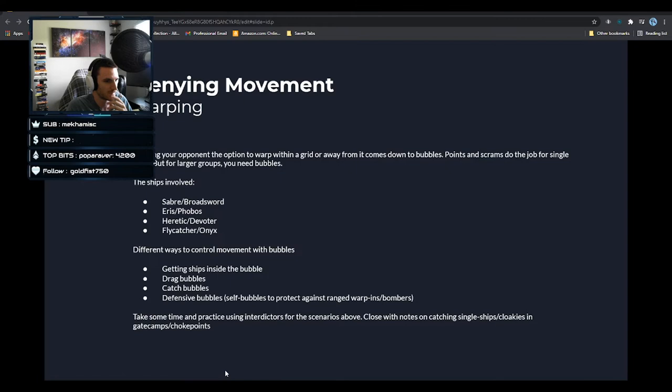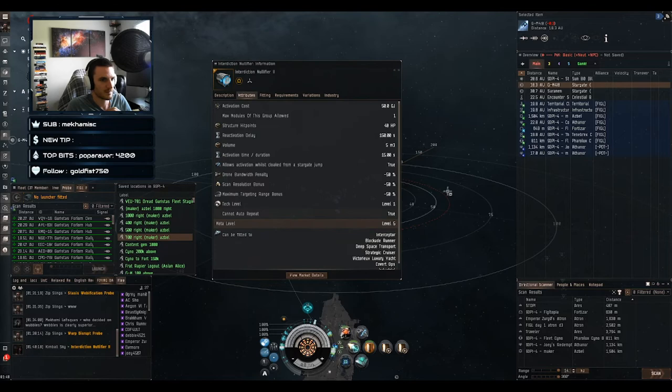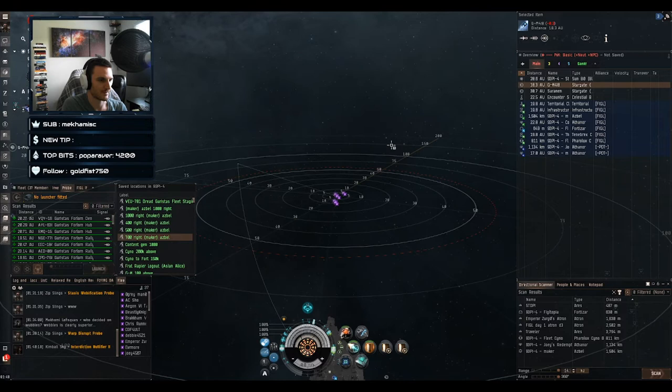Kimball warped out of the bubble because he has an interdiction nullifier and activated it. Certain ships have the ability to fit this module. If you go to show info and look at the attributes tab, you'll see it can go on interceptors, blockade runners, deep space transports, strategic cruisers, the luxury yacht, covert ops, and industrials.